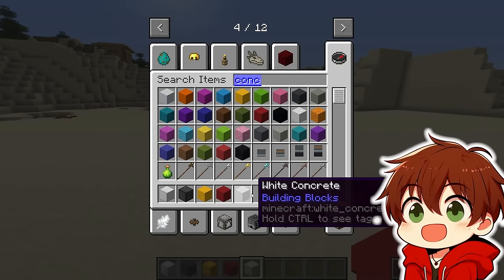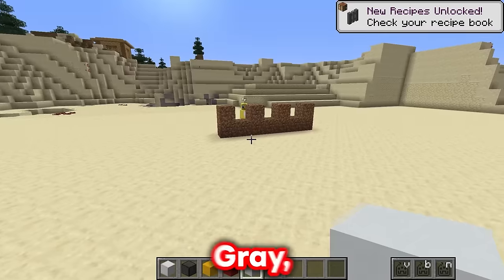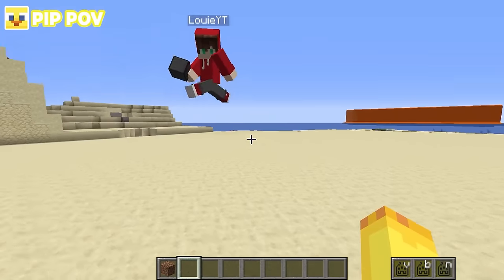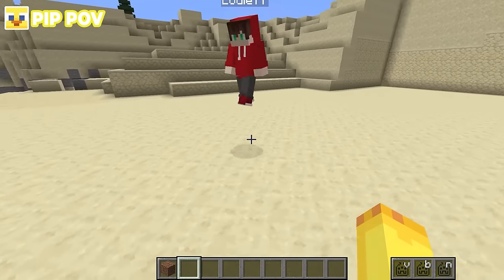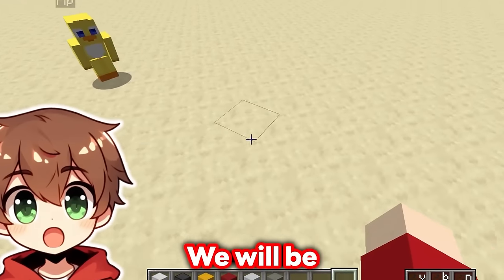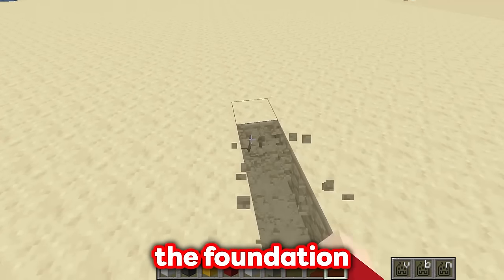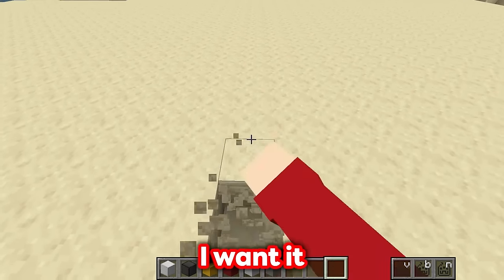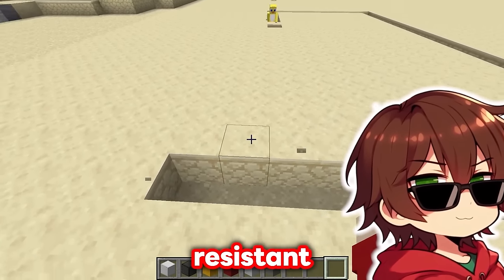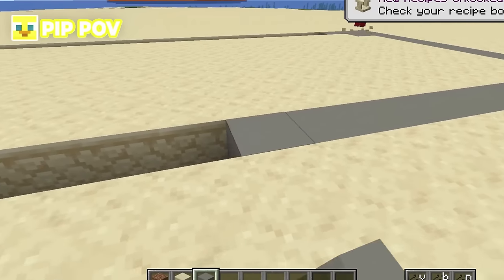I'm going to get some blocks myself - I'll get some iron blocks, and some yellow and red concrete! And also, because we want to make this house look modern, I'm going to get a ton of white and light grey concrete! Let's just get rid of this dirt, Pip! But if that lava wave burns down this house, don't come crying to me! We will be just fine! All we need to do is lay out the foundation - and I want it to be huge!